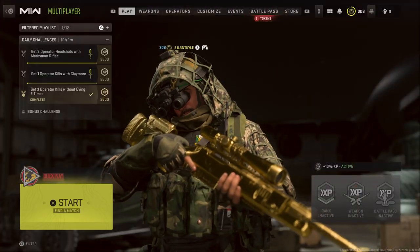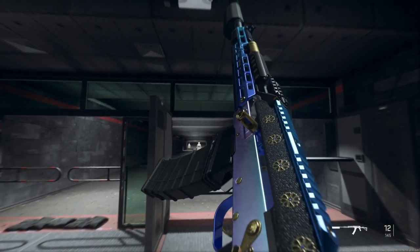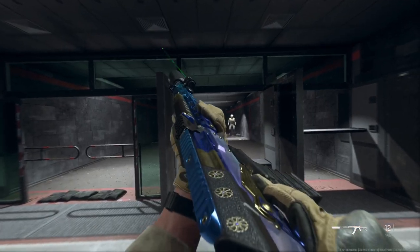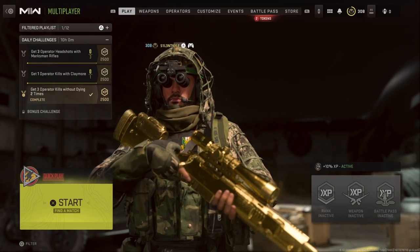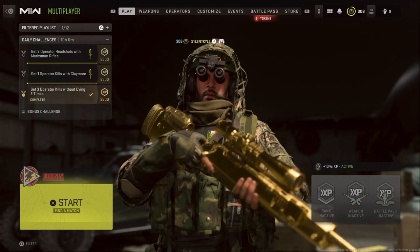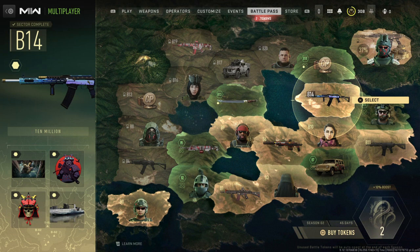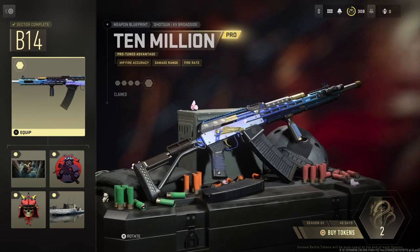Hey guys, it's Kyle again and welcome back to Modern Warfare 2 Season 2. Today we're checking out the 10 million variant for the KV Broadside — the new DLC shotgun variant. It looks pretty good. I don't know why, but I thought this variant was for an AK-47 or a Kastov 762, because it does look kind of similar. You get it in a B14 sector after you unlock all the other things in that sector. You can see how it kind of looks like an AK.